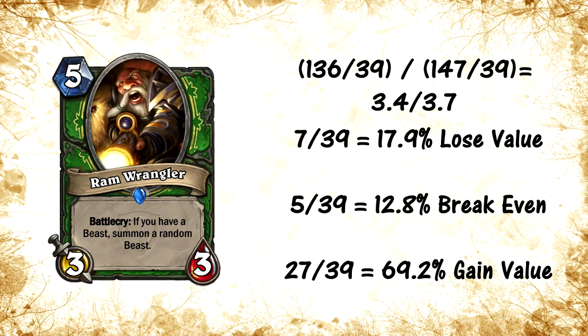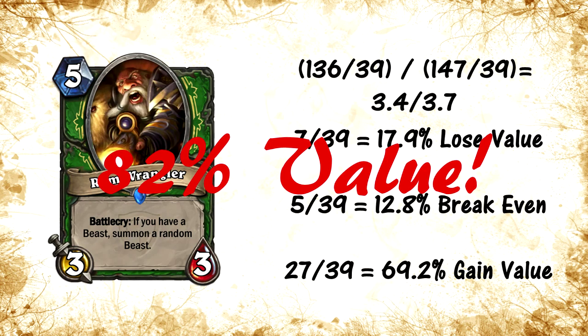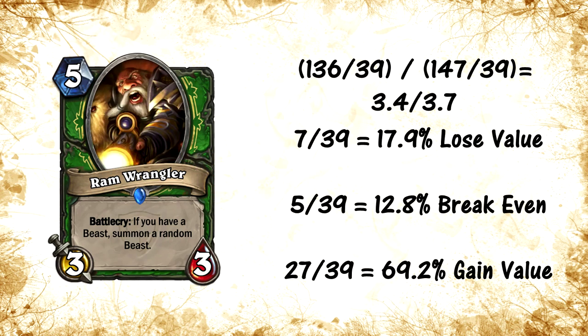69.2% of the time you're gonna be getting a card that's good and gives you a lot of value — anything from Savannah Highmane, King Mukla, King Krush, Gahz'rilla, Millhouse at the very end of the spectrum, and on the lower half cards like Jungle Panther, Starving Buzzard, Tundra Rhino, or Stampeding Kodo. So if you add that up, 82% of the time you're gonna be getting at least the value of the card if not more — basically 70% of the time getting more value than you're paying for.